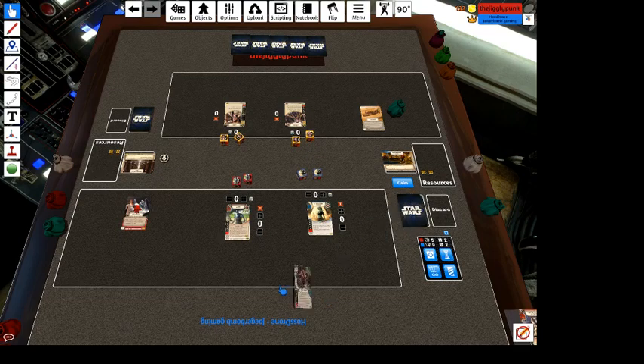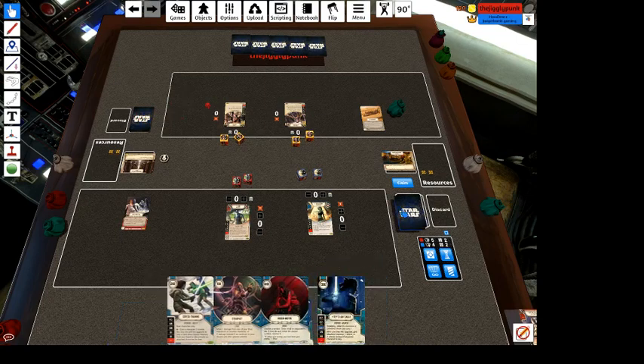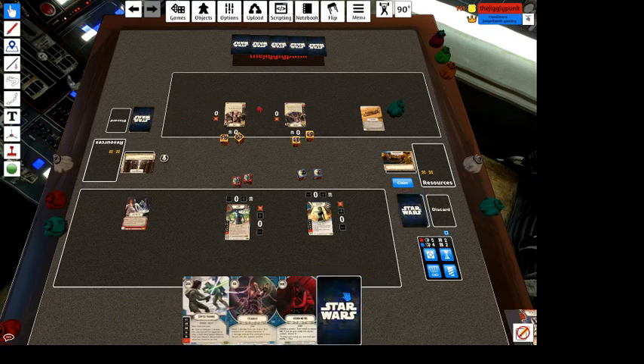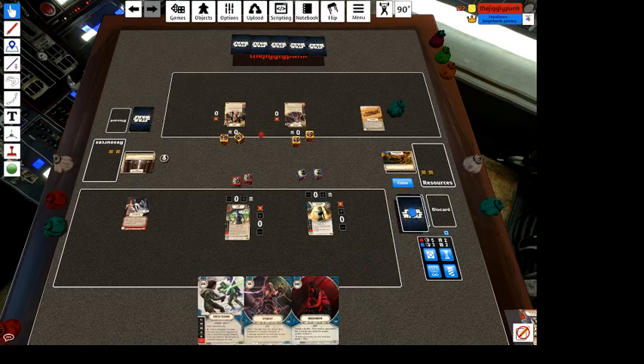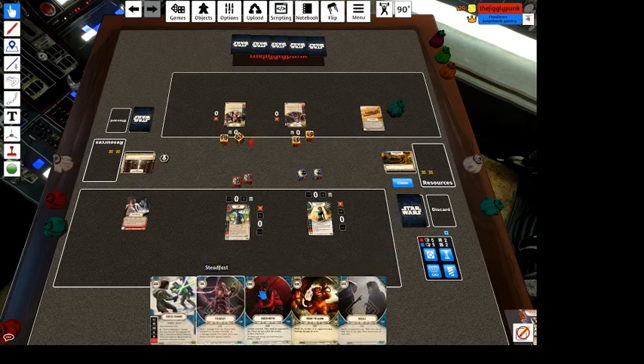My opponent's already done his thing, so I'm going to shuffle up and draw my five and do my mulligan. We see the Serice of Training already. We have Steadfast — I'm going to keep that in the opening hand. Force Wave isn't doing us much right now, and I don't want Ray's Lightsaber right now, so we'll send those back. We get a new two and that's really good — I'm happy with this.